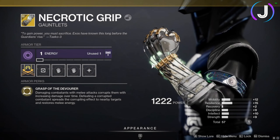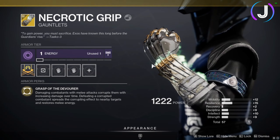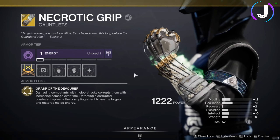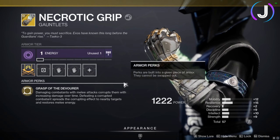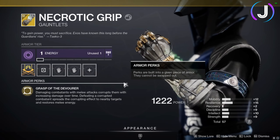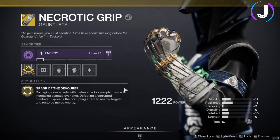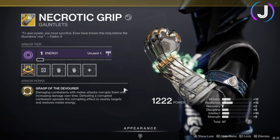Hello everyone, Jman here. Today we're talking about another new exotic in Beyond Light: the Necrotic Grip Warlock gauntlets. These are the Thorn arms — you damage combatants with melee attacks, which inflicts tick damage. Defeating a corrupted combatant spreads the effect and restores melee energy.